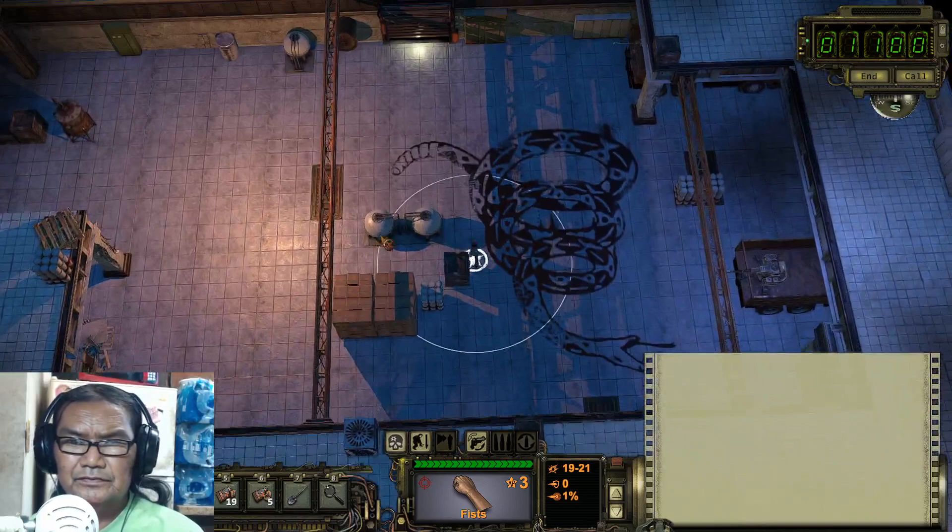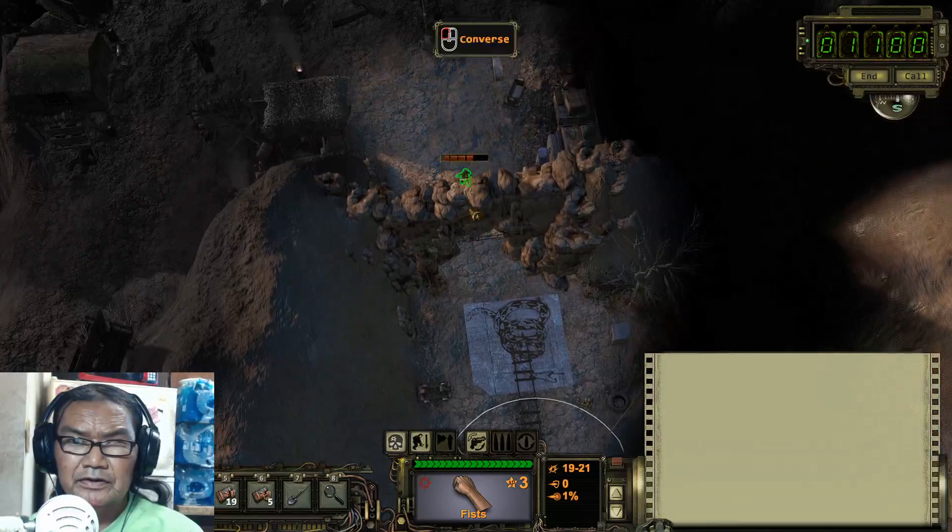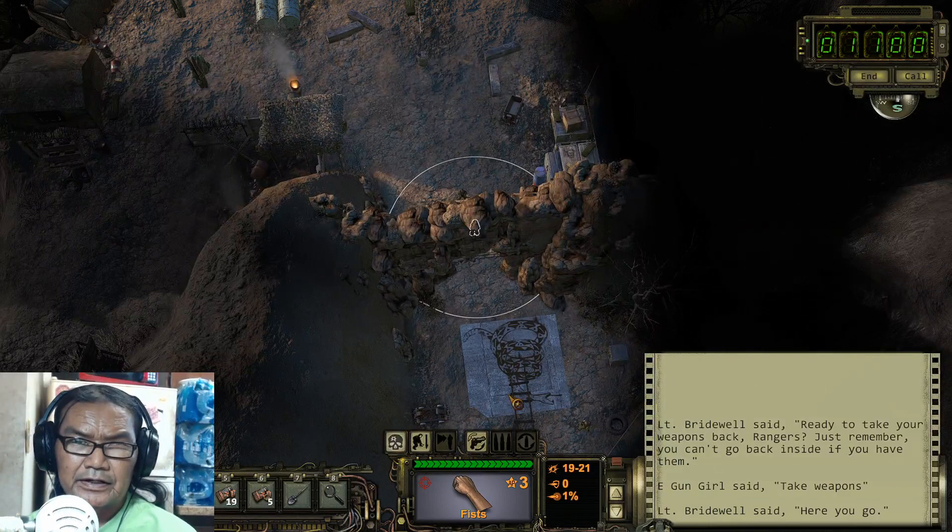Lieutenant Briwell — she's the one who will give it to you. Not that other guy — there's a guy here, don't mess with him. Go out here and talk to her. She's ready to take the weapons back to the Rangers. Take the weapon back. Now we go to the exit.